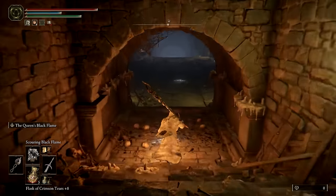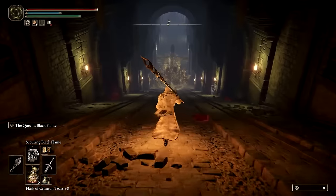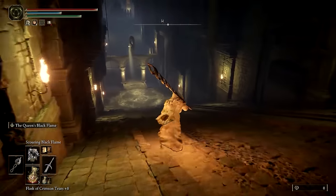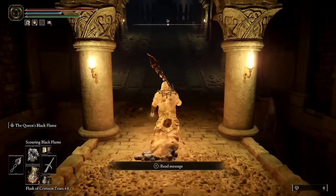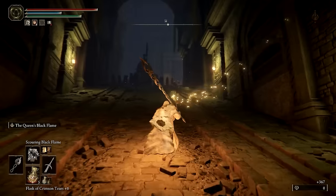Head down and slip by the first chariot by ducking into the safe zone on the left. Sprint down to the archway and stand directly underneath it in order to avoid being hit by the chariot behind and the new chariot in front.